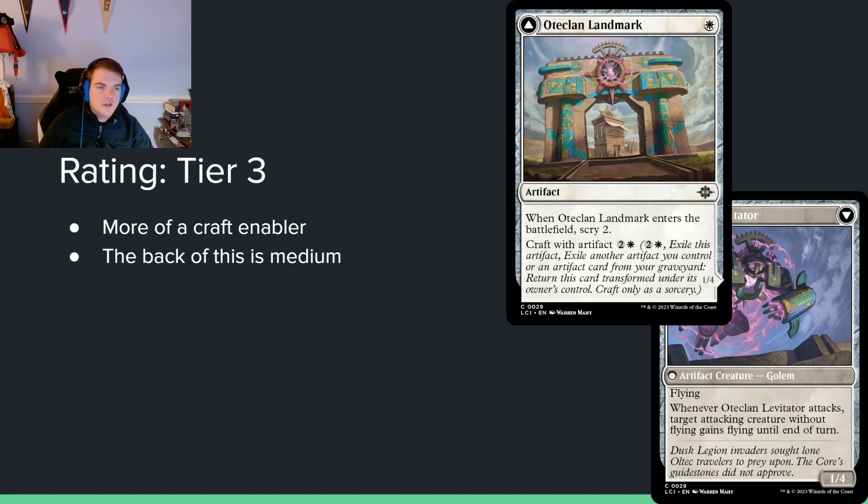Ultecland Landmark — single white mana for an artifact that enters and scrys 2. You can craft it to make a 1/4 flyer that taps attacking creatures without flying. I don't think you're ever going to use the combat ability. You're just going to use it to craft with other stuff and to scry 2. I kind of like this as a card you put on the battlefield, sacrifice it, get the scry — like a reverse Hopeless Nightmare. You get the scry up front and then make something on the back side, which is nice.